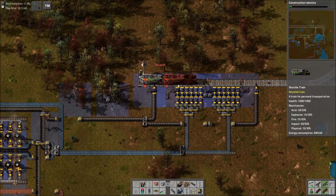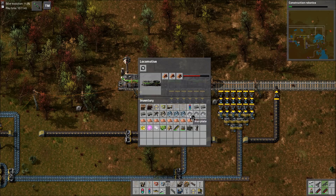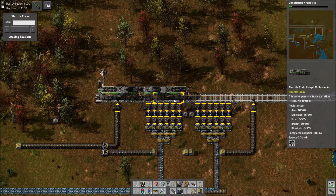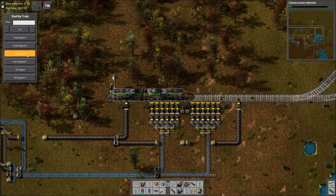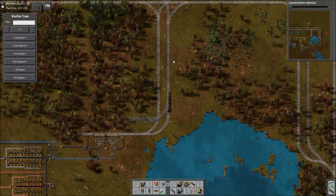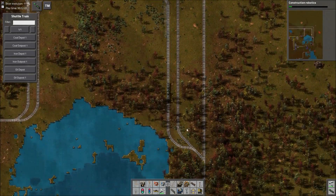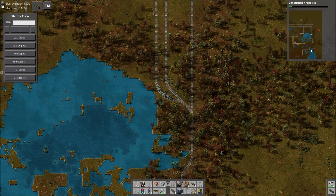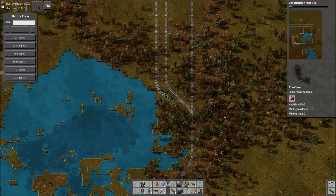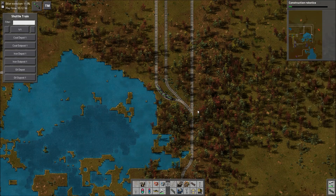You can put cargo wagons on this too, if you wanted to ferry some cargo around with you. It pretty much works like a normal train except for the scheduling. So I'm in here now — I just tell it to go to Cool Outpost 1 without setting a schedule. Here we go — he's waiting because there's a train there, but there you go. This is really nice, it just allows you to ferry yourself around your train system a lot easier.